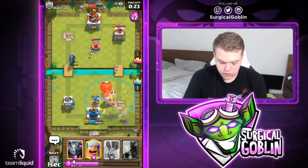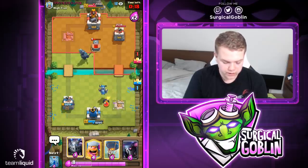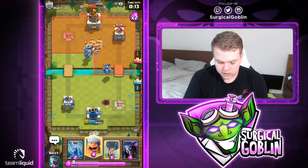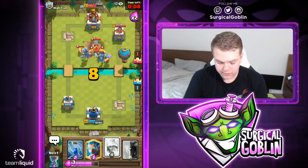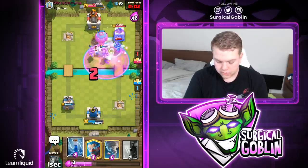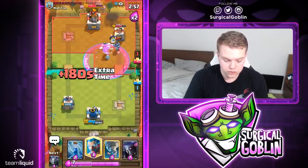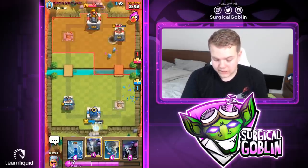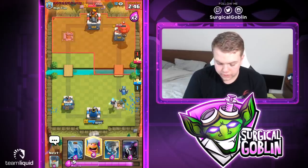Interesting that he fireballed my ice wizard rather than the mega minion. Ice wizard is super annoying for him, but in this case the mega minion was the damage dealer. Let's go with lumberjack and balloon — I was hoping he'd go with his lava hound but he doesn't. Let's go with a freeze. With the rage the balloon gets one hit on the tower. Mega minion kills his mega minion. This is actually quite intense and equal.